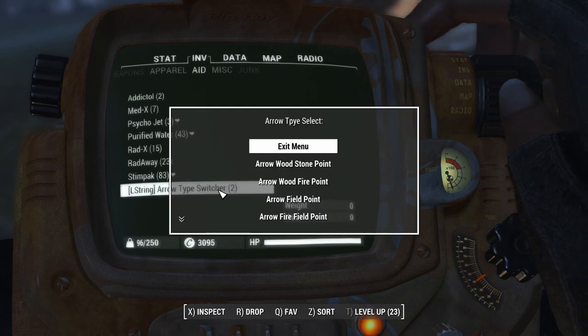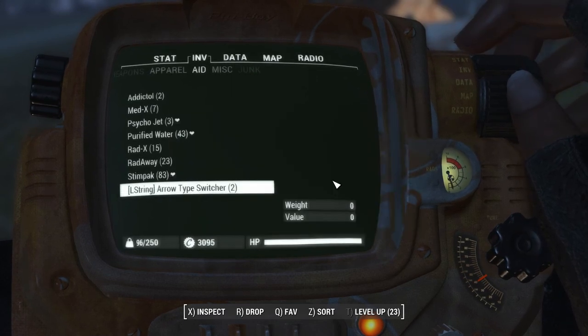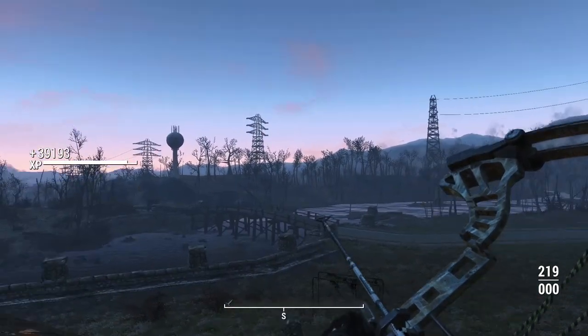The way you actually level up the bow and arrow is through the weapon station, where you upgrade the drawstring. If you're in the middle of combat, that's actually how you switch your arrows as well.